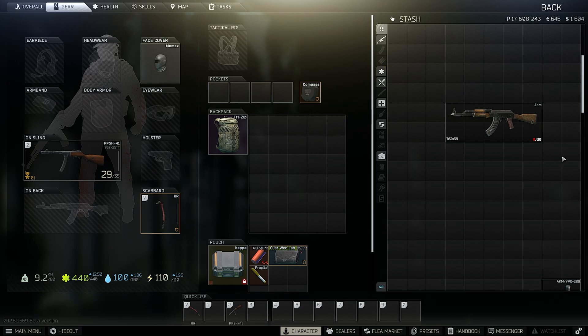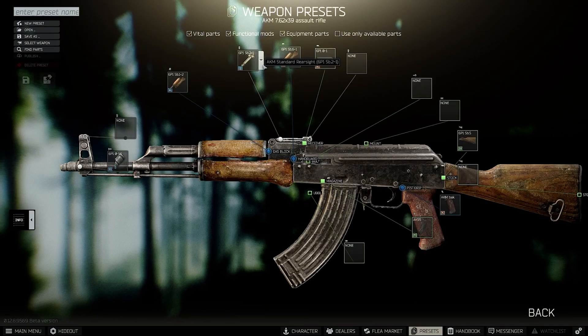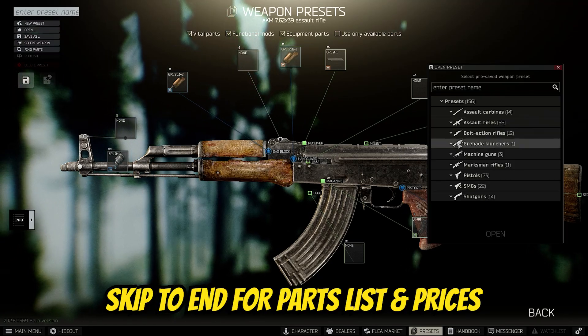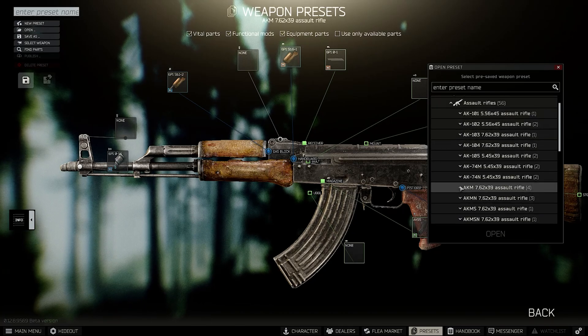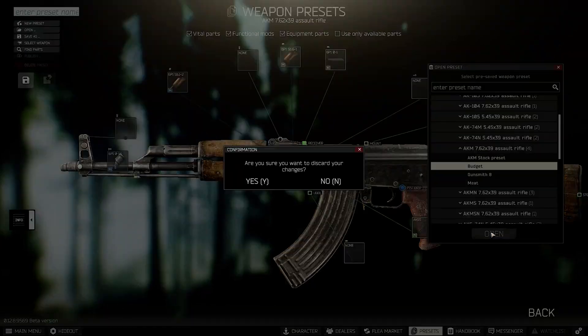Now that we've got our AKM, we've got to put it together. I like to use a preset — personal preference. The main thing is just remember to take the rear sight off. I can go through the individual parts, but what I prefer to do is open an existing preset I have saved for this AKM. Make sure you buy an AKM, not an AKM-N, an AKMS, or an AKMSN — just a regular AKM. This is my budget build here.